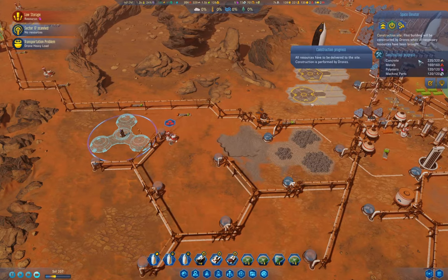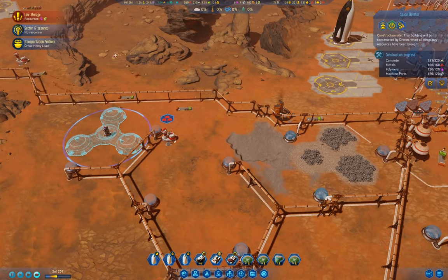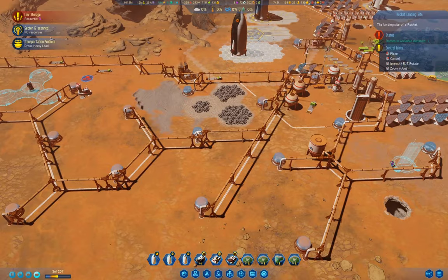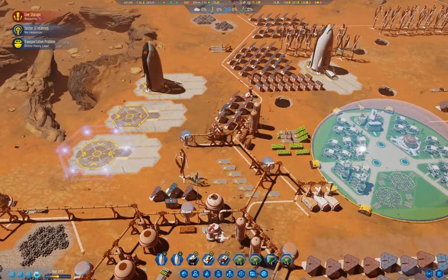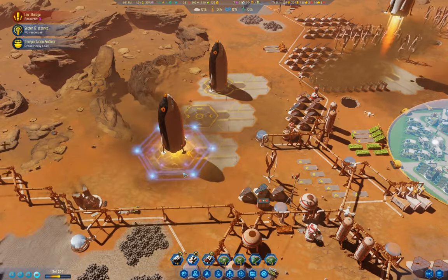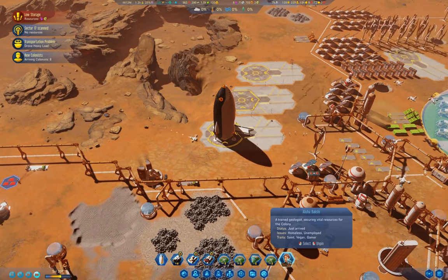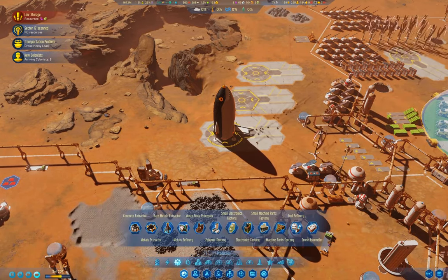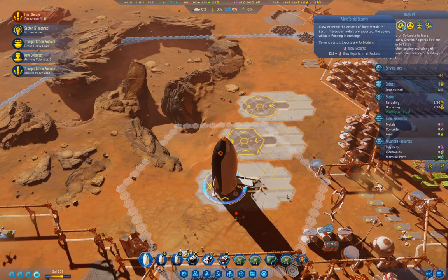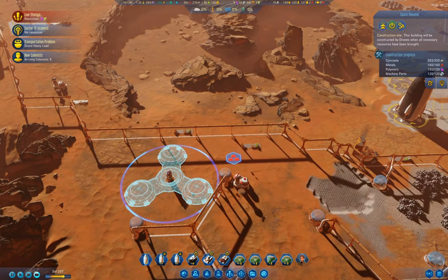We've got the resources for that. We have the polymers and the metals - we're waiting on concrete. I think I'm going to get the space elevator up; we just need 100 more concrete and that is on its way. The space elevator will go up this turn. You can go back to Earth - 280 of 320 done.